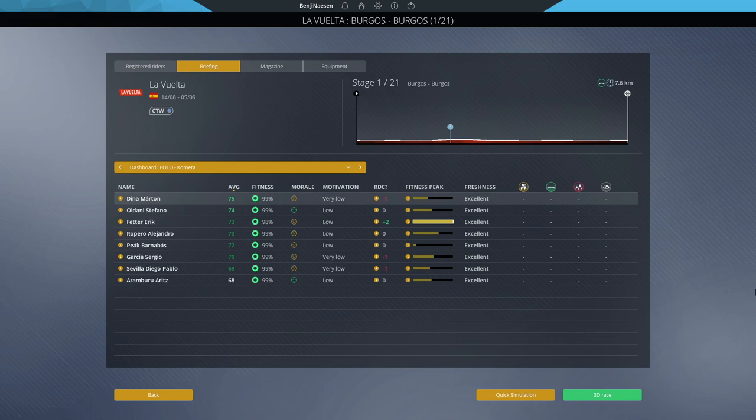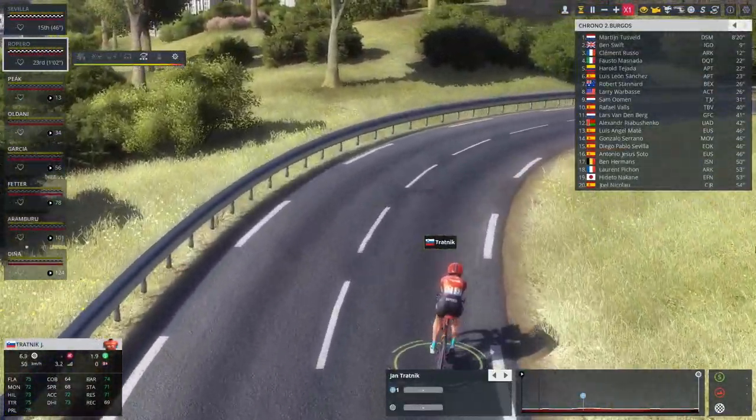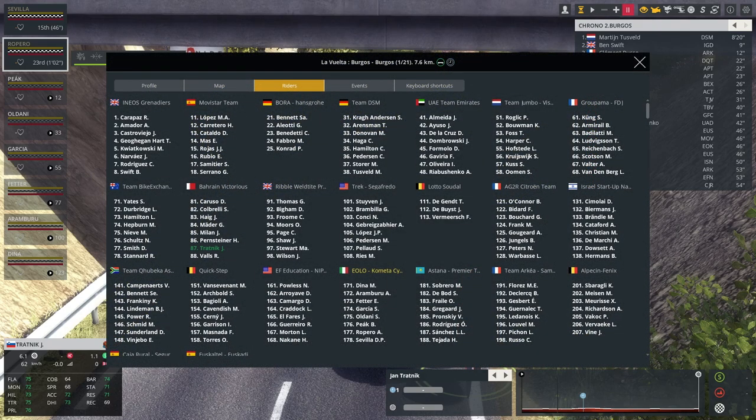I'll take a look at the start list of the grand tour and decide what our goal should be based on that, because it's impossible to say without knowing who is actually riding La Vuelta. First thing I notice: we've got teams with three and five riders — Lotto Soudal and Bora — no clue why, it's a bug we've seen quite a few times on PCM 2021. Not the strongest start list but not a crazy bad one either. We've got Carapaz, Lopez, Roglic, Almeida — definitely a lot of candidates for top five. Yates and Thomas as well, so it's going to be a big challenge, but I'd like to aim for top five.